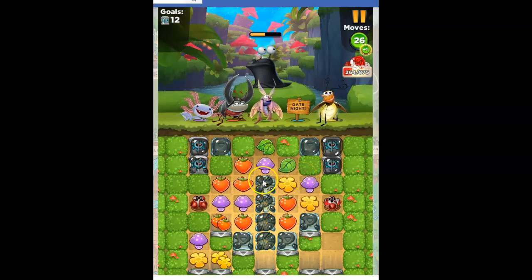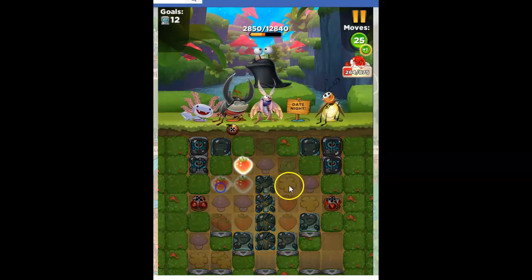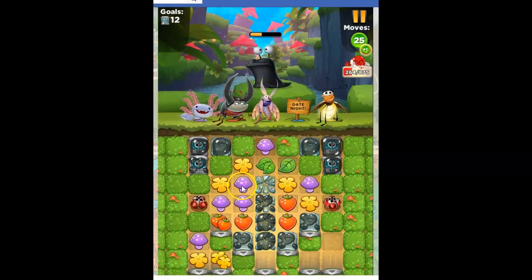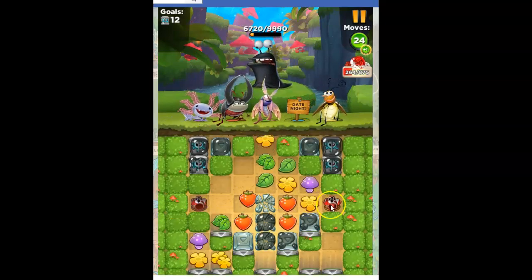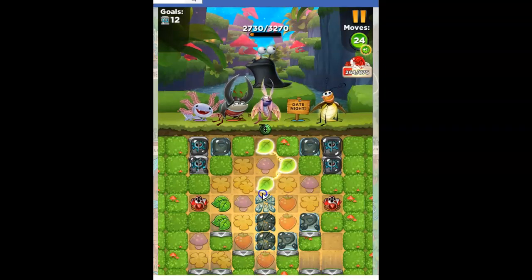I'm going to try to keep that chain going because it does so much damage in here and allows us to try to free those crates — until I get to the point where I can't hit either of those. We've just got things that we need to clear out, and sometimes luck is going to be with us, and sometimes not so much.